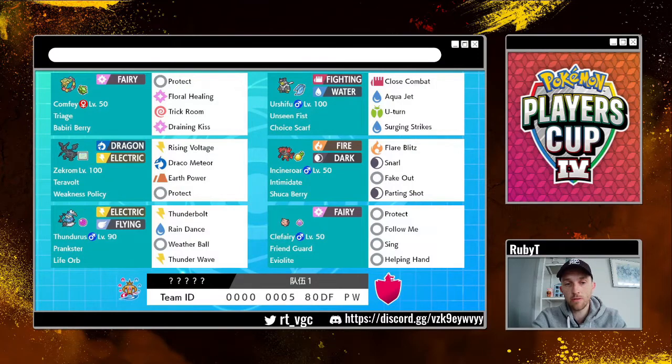Now, the downside is Zekrom is not naturally that fast, especially compared to other Pokémon in this metagame and other Legendary Restricted Mons. So the team creator very wisely has made it really, really bulky — it's got almost no speed investment at all. It survives a lot more than you would ever expect, and it deals so much damage in return. Comfey can heal it with Floral Healing. You can also set Trick Room against particularly fast teams. That pair of Comfey and Zekrom has a lot more going for it than you could probably think when you first see it.